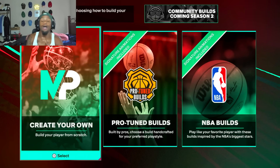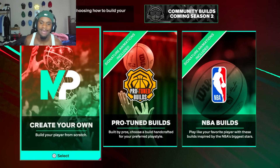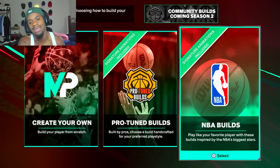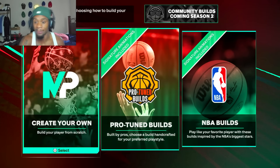As y'all can see, we're on NBA 2K25. We got the creation, we got the Protune builds, and we got the NBA builds. These two right here — buns. Protune got a couple good center builds and stuff like that, but they ain't got no good lockdowns like mine. Simple as that.